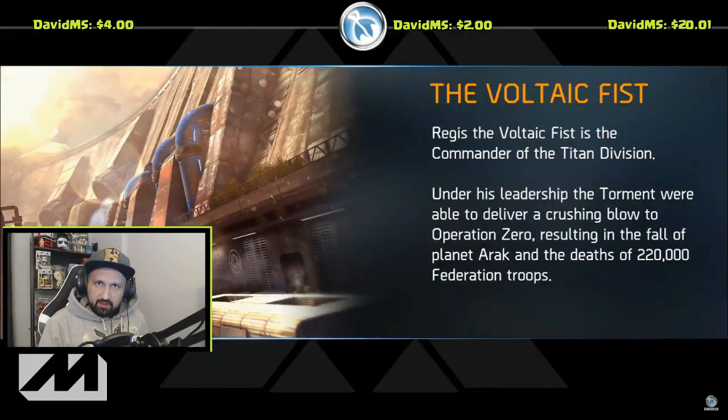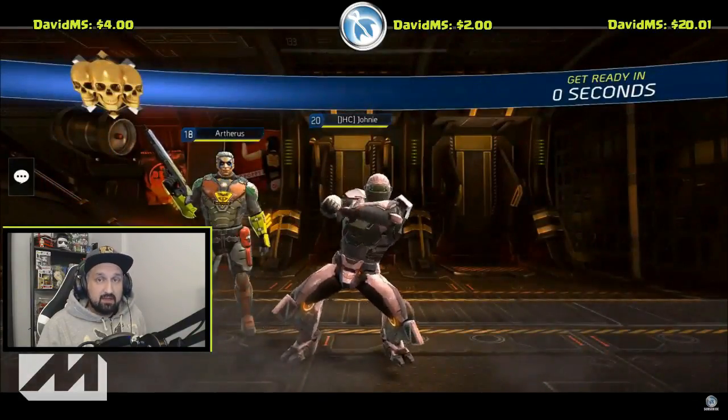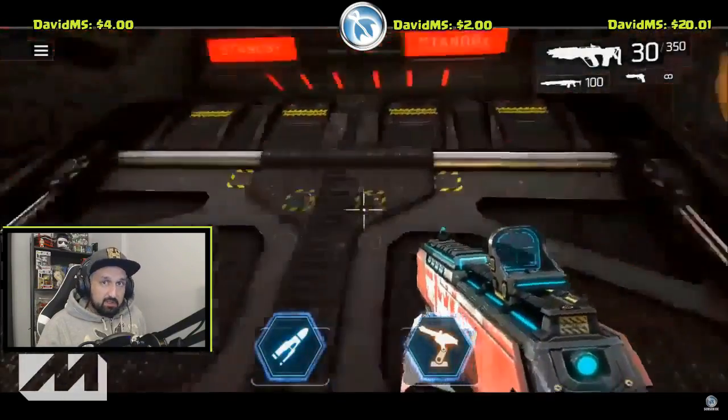What is up guys, Johnny here. Today we have a speed farming guide for the Voltaic Fist co-op mission in Shadowgun Legends. Why speed farm the Voltaic Fist? Because they confirmed again today in the Madfinger stream that there is a legendary drop in the Voltaic Fist mission, and this is the only place where you can drop that legendary. They also said nobody has dropped that legendary yet.